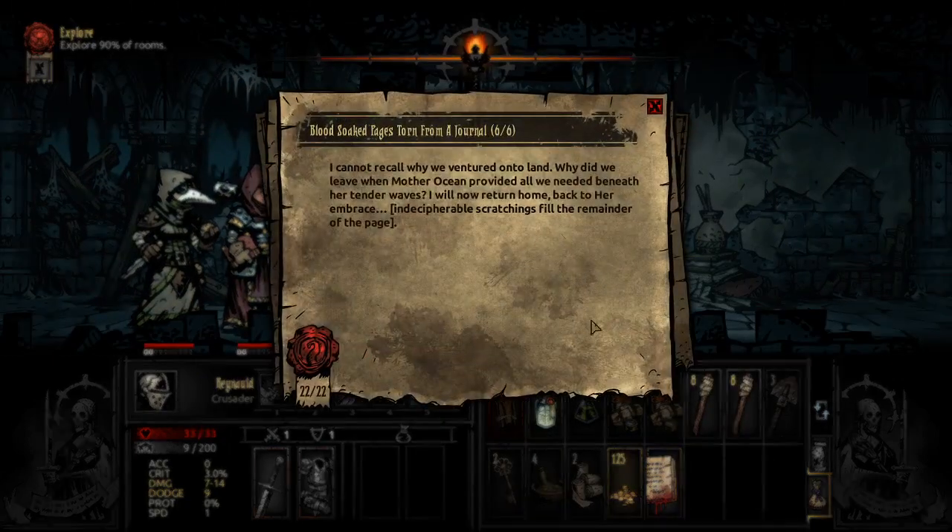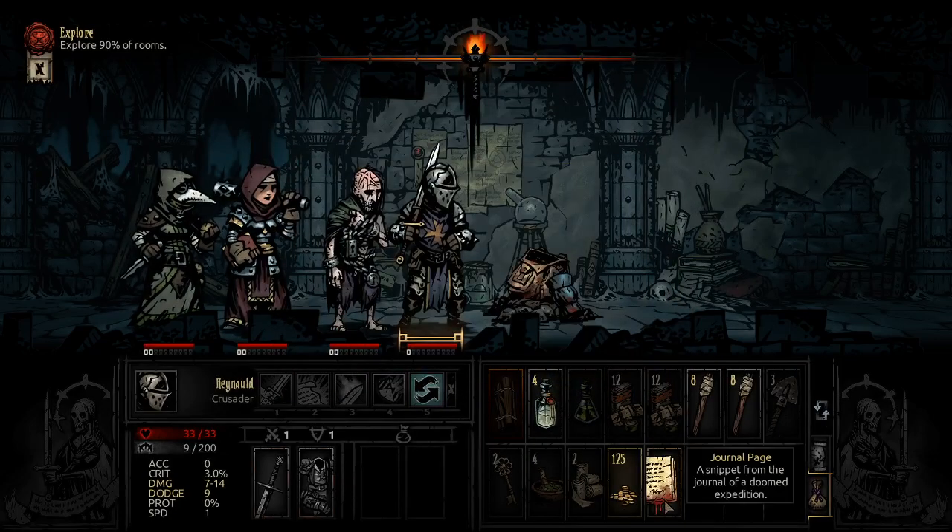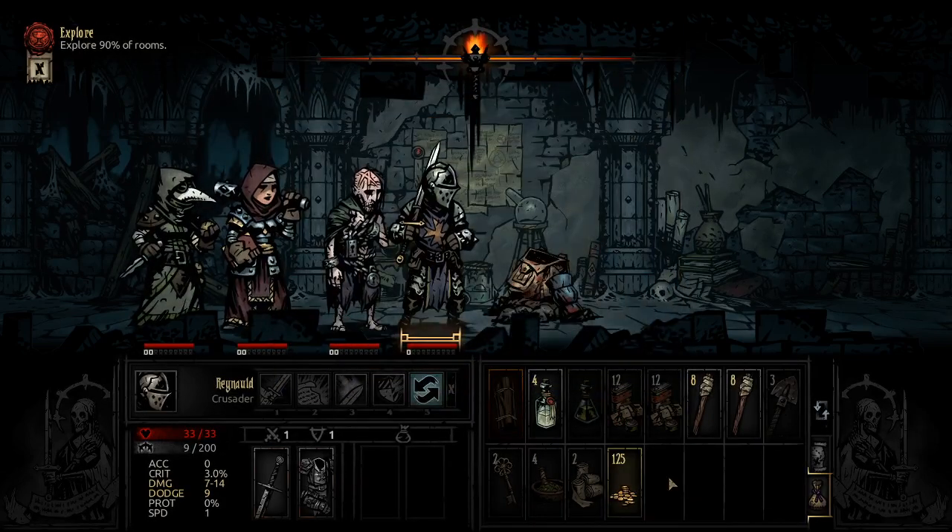These journal pages are just little bits of story. They take up an inventory slot. I think you only keep them in your journal in town if you bring them back. I don't think they actually do anything besides that, so if you're a lore player, by all means do this — you can just read them here though. I will not be... how do I destroy something again? There we go.